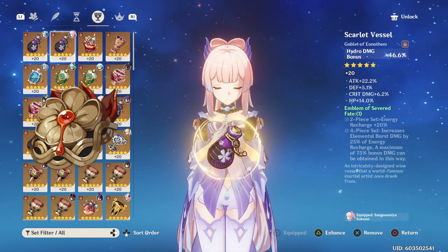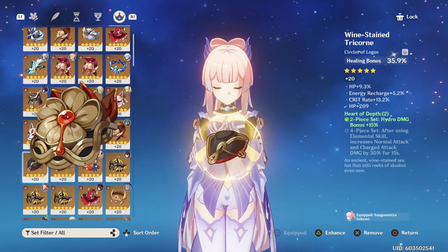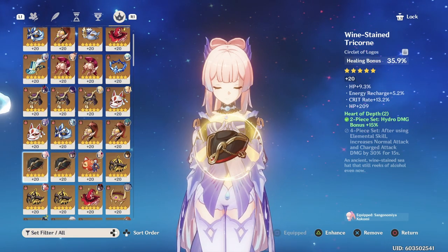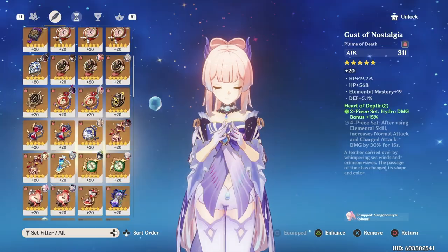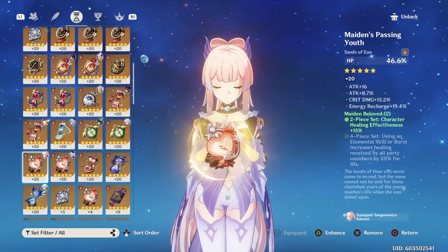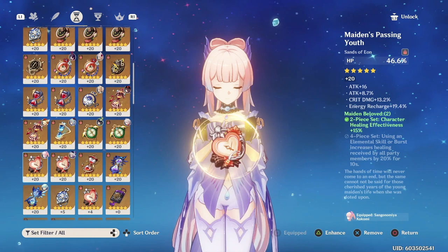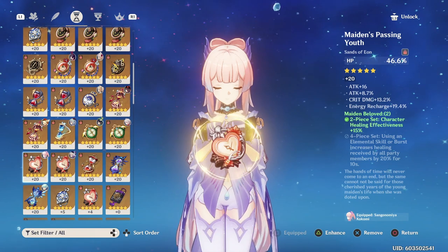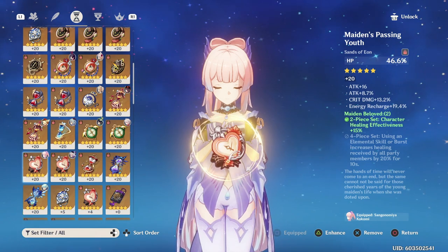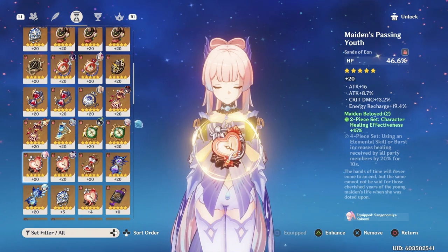You can also run a full 4-piece Heart of Depth; however, I noticed it's actually hard to time everything considering her skill stays on the field for so long, so I would personally recommend one of the earlier artifact sets for more consistency. Just so that I don't have to constantly change up my stats throughout the entire video, we are going to be sticking with an HP Sands. However, you can swap the Sands slot for an Elemental Mastery Sands if you have decent HP substats — this is only good on overcharge and vaporize teams, not freeze teams, so keep that in mind.